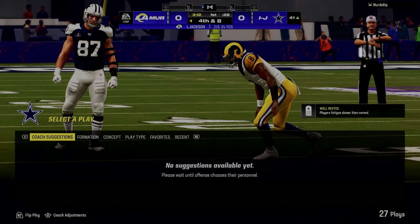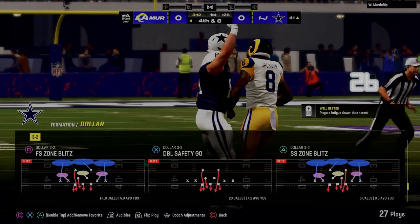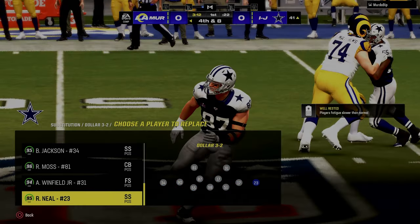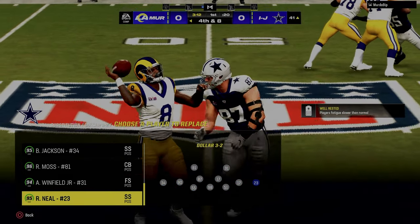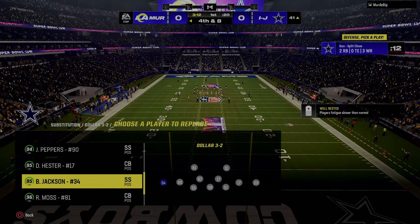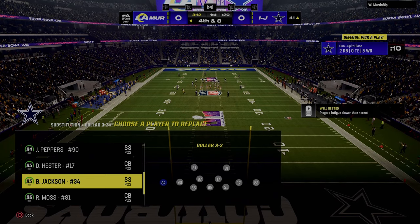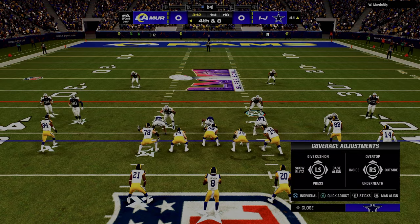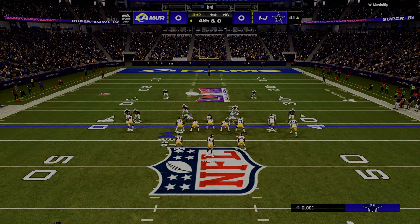I think Rob Gronkowski is the best blitzing linebacker in the game — you want to have a linebacker there with Lurk Artist. Let me talk about abilities real quick while we're at the menu. I've got Ryan Neal on the right — he's got deep out zone and mid zone KO. I've got my man Bo Jackson on the left — he's got deep out zone and mid zone KO. And then Winfield has deep end zone KO. That's kind of the system I'm running defensively.